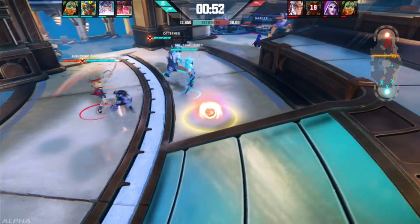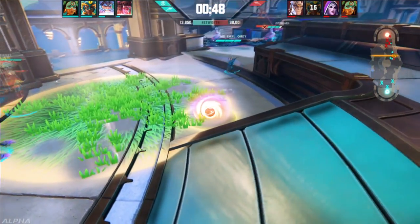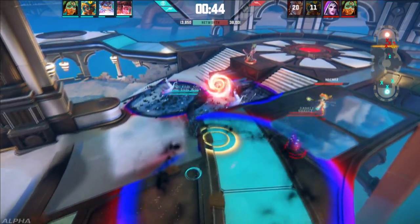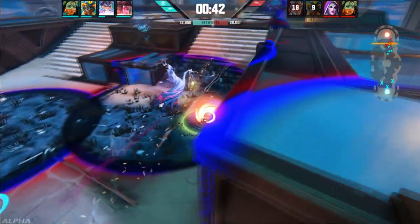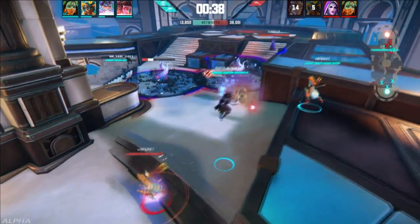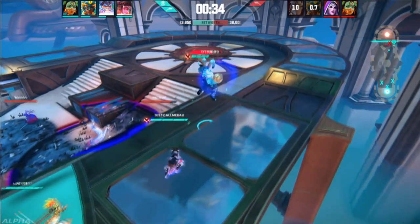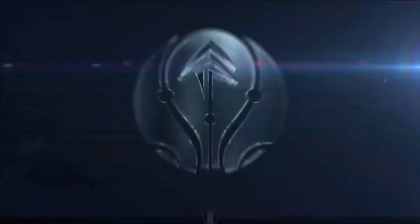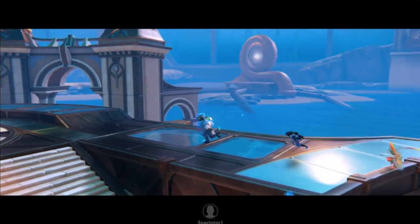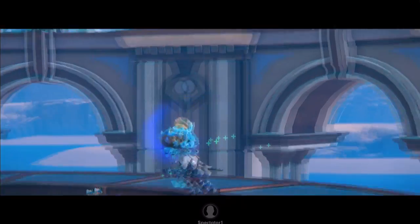We're down to 55 seconds left and this looks like it could go to another territory win. With 45 seconds left, Earl Grey has control of the relic — it's fallen in the cursed ward, which favors the red team. Nakhnaz dashes to pick it up but can't keep it. Bao passes to Otterhead. Otterhead throws it — and there it is, one, two, and three! They are the champions of this Breakaway exhibition match.